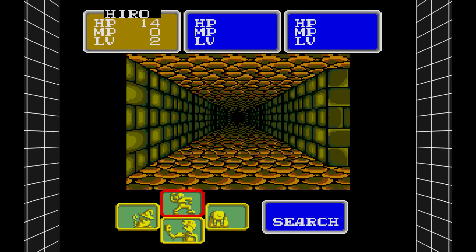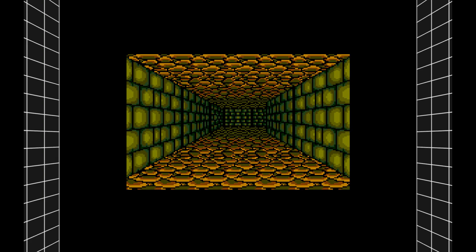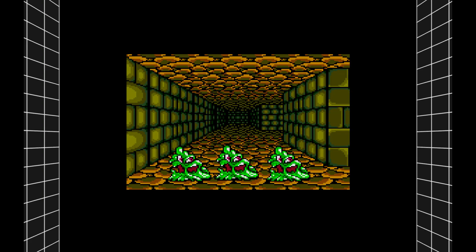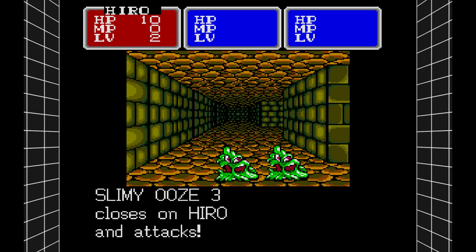There's no mini-map and no auto-mapping — nothing besides what's on screen. There is a spell that one of our later party members gets — I can't remember what it's called — but it brings up the map in a window. It's something, but it doesn't really give us all the information we'd like.